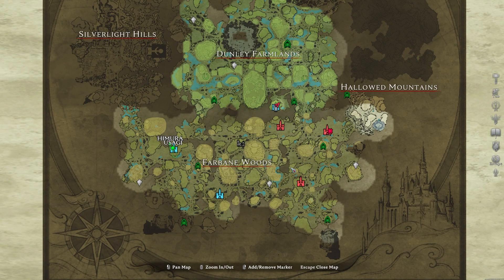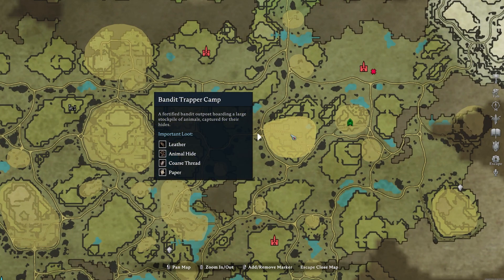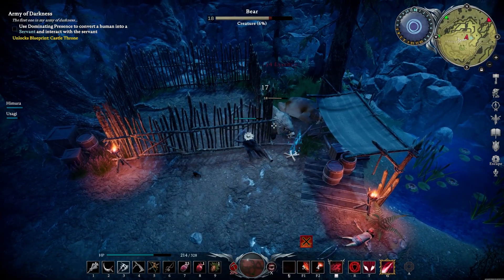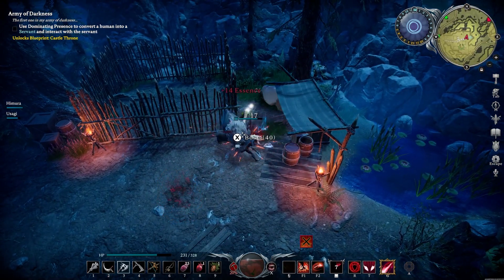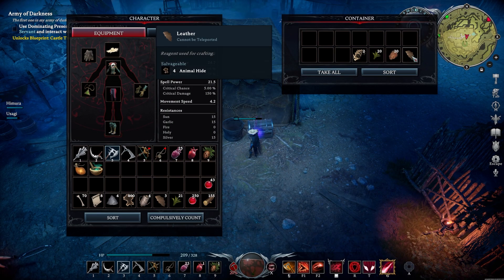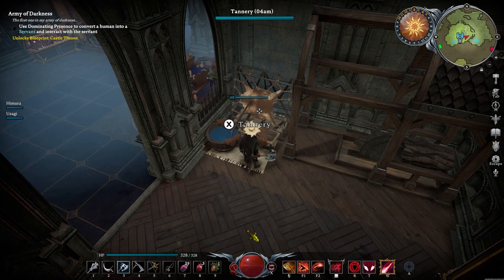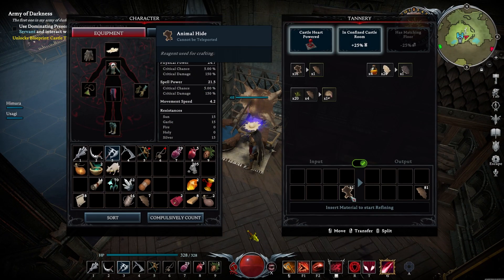Let's move on to the next resources: animal hides and leather. For this, you want to travel to the eastern part of the Farbane Woods. In the Bandit Trapper Camp, you will find different animals which will drop the animal hides. The enemies you defeat right here can also drop leather, which can also be found inside chests. This is a fantastic place to get your hands on all these items. If you have lots of animal hides but barely find any leather, make sure to get a tannery in the base, because it converts animal hide into leather.